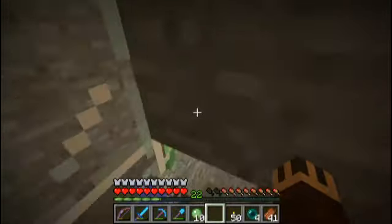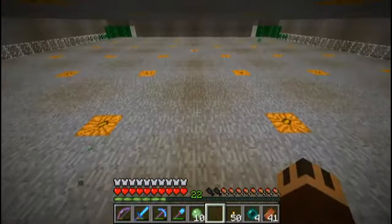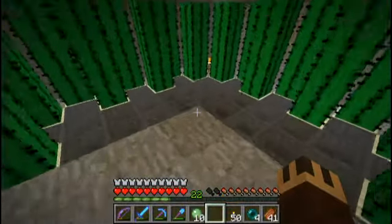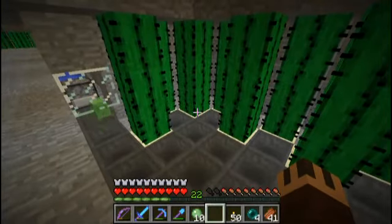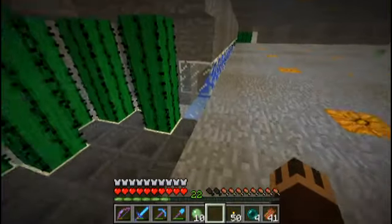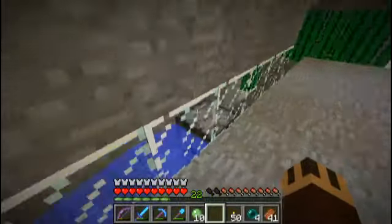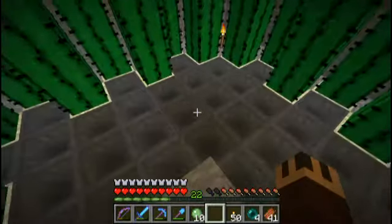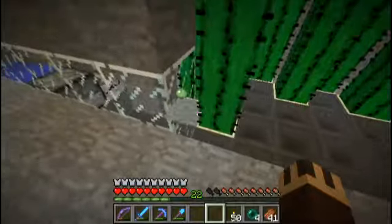This is the bottom. They drop down into the corners into this killing pit. The cactuses kill them when they walk into them, and the hoppers grab the slime balls.